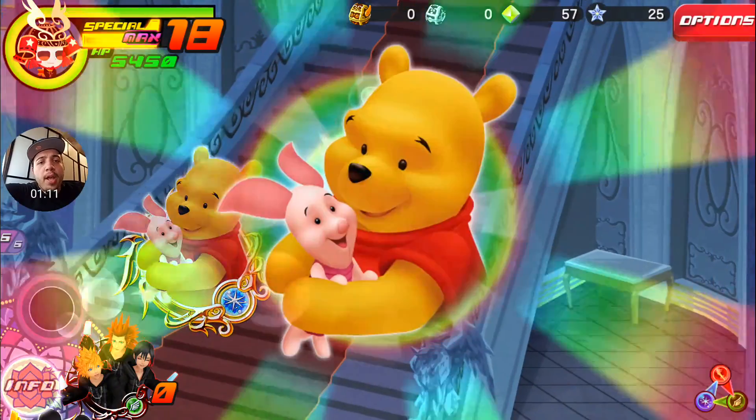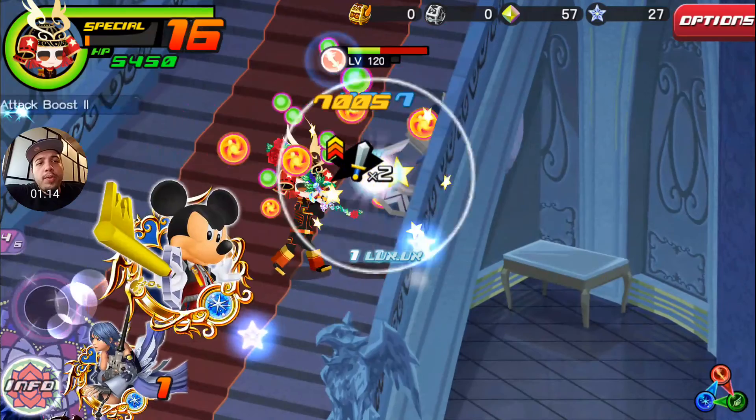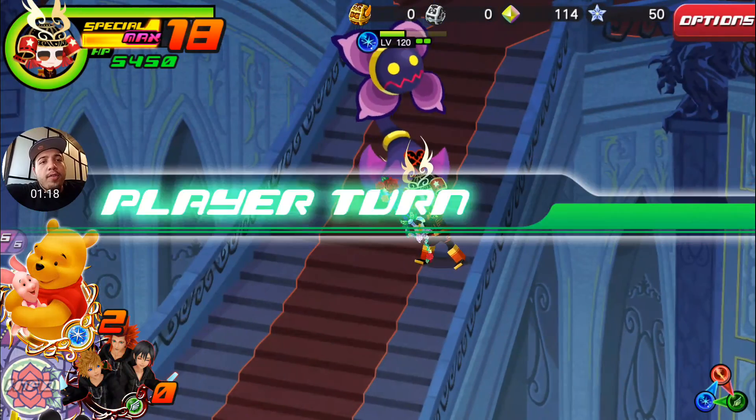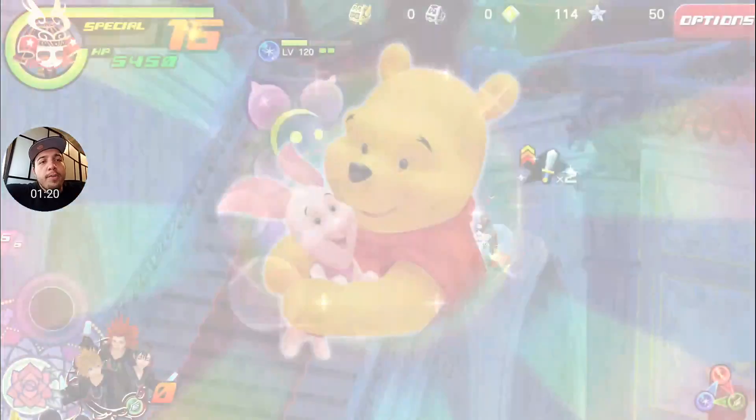We should be able to tap our way to victory. Same thing here — use Pooh and Piglets, get that plus two boost, and tap our way to victory. Alright, we have a big plant, so we're gonna use the boost here.